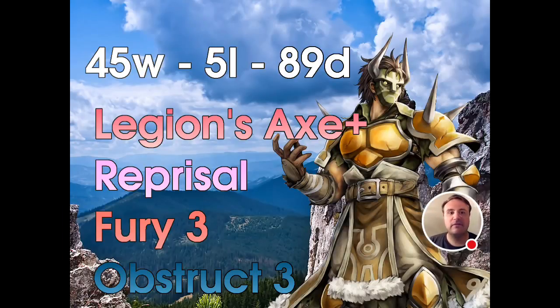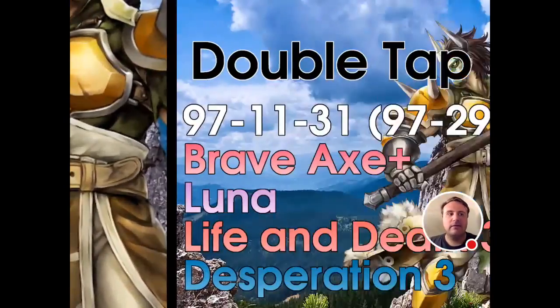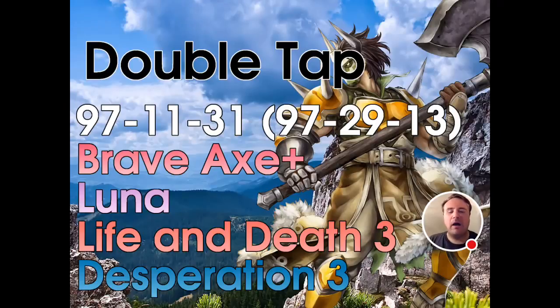His default gives him 50 attack whenever he has Legion's Axe equipped. Fury 3 is not a good skill on him in my opinion. We're going to take a look at a build here called Double Tap.